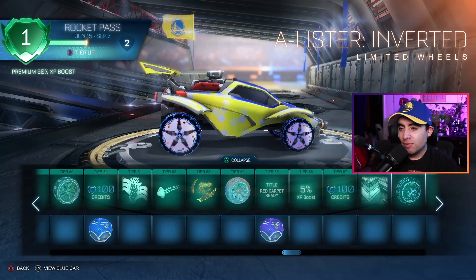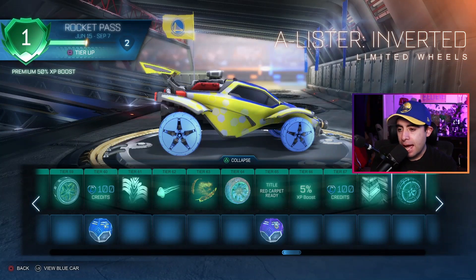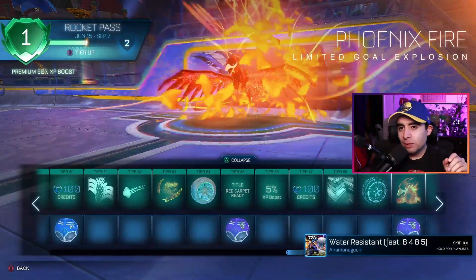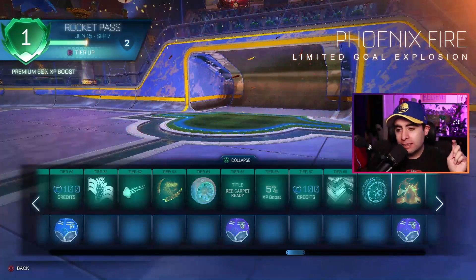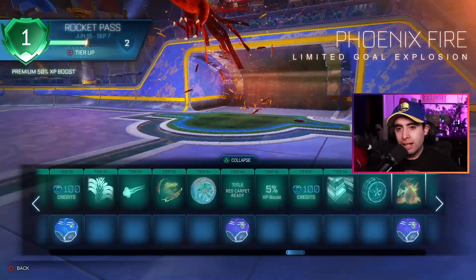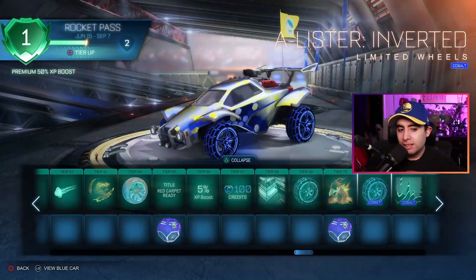Pretty nice for 69 - nice, baby! Goal explosion - boom, baby, let's go! That's nice. The phoenix rising from the ashes - that's sweet. That's kind of the decal you gotta have at tier 70. That looks pretty sweet.